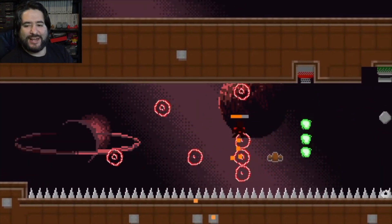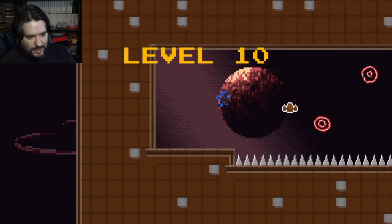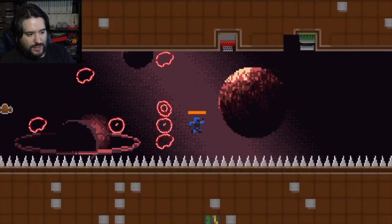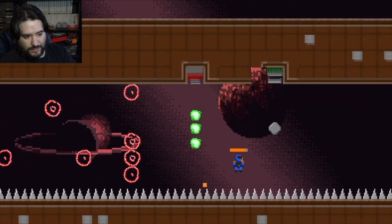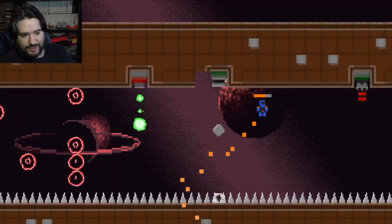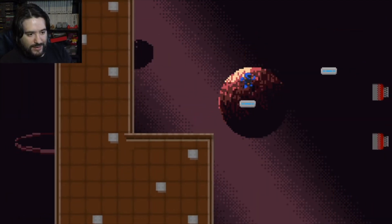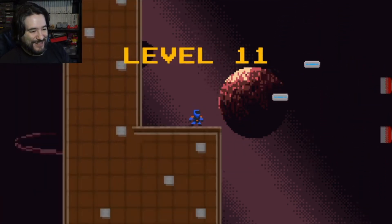The controls are not that great, if I'm gonna be completely honest. That's gonna be hard to get right. Did I meet my match with this game already? I'm telling you guys, it doesn't control that great at all — literally you hold the button and as soon as you let go you fall. Level 11.